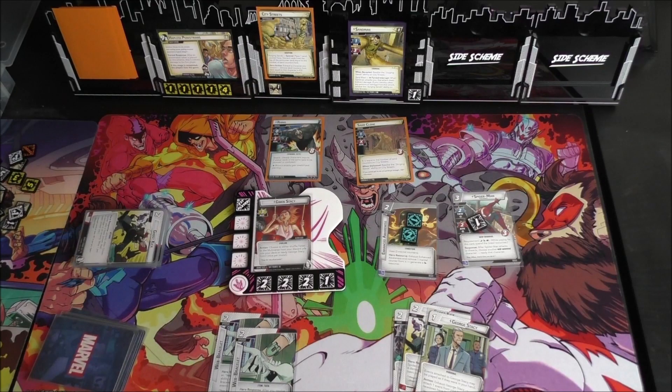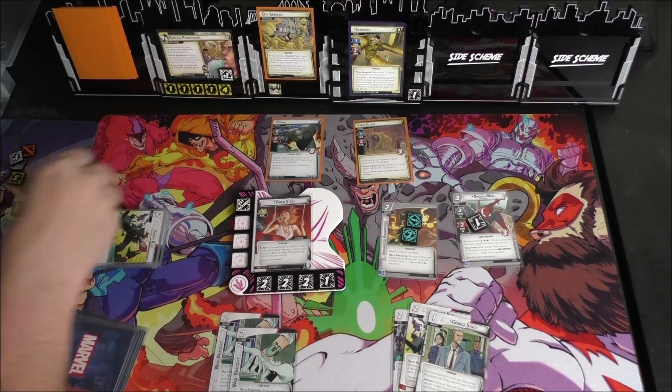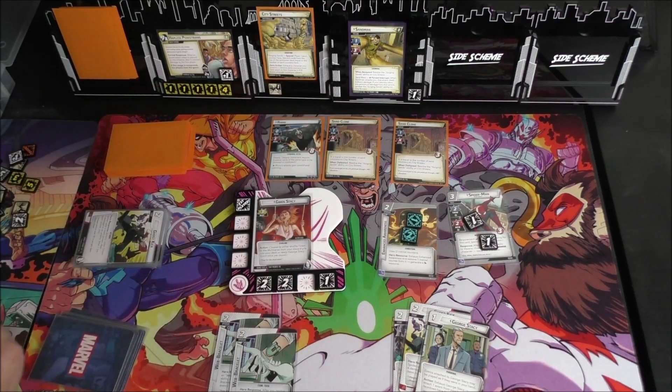We just decked out, so we're going to have to place an Acceleration token, which makes us take three indirect damage — one and two. This isn't the cleanest game I've ever played but it's been very fun. We had to place the Acceleration token because of the boost card. Our encounter card is another Sand Clone — those guys only have one attack now so they don't worry me nearly as much.